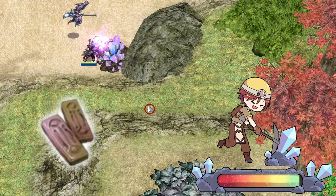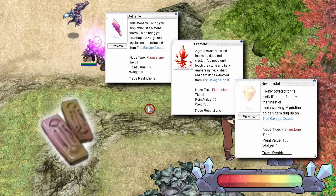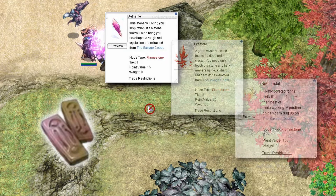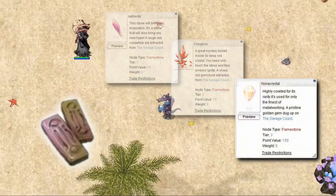Next, Flamestone. Aetherite, Firestone, and Novacrystal are all Flamestone ores. Aetherite is the level 1 ore, Firestone is the level 2 ore, and Novacrystal is the level 3 ore.